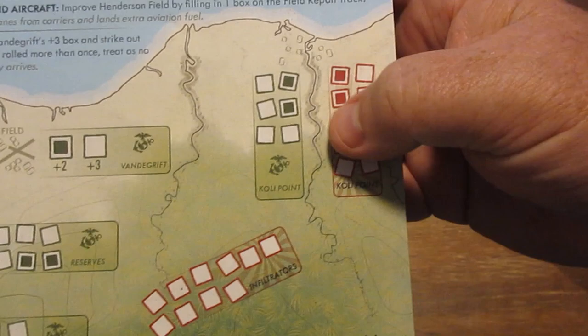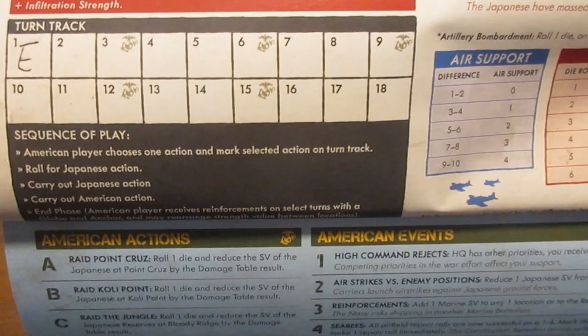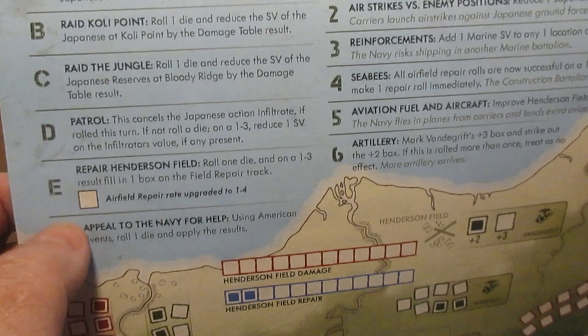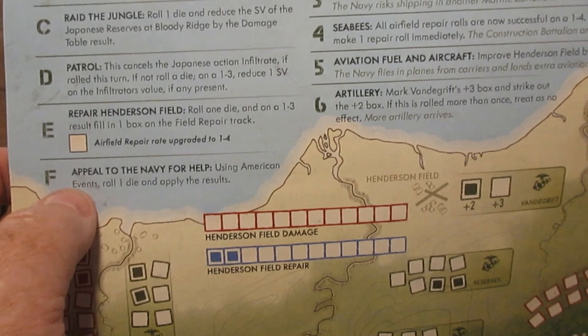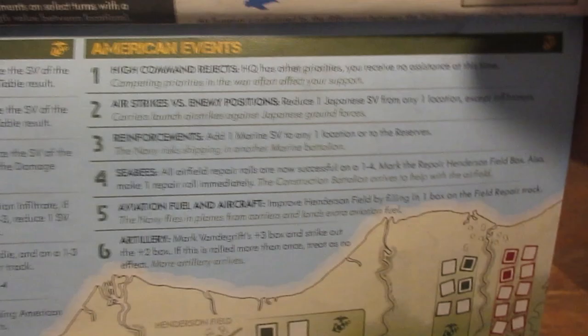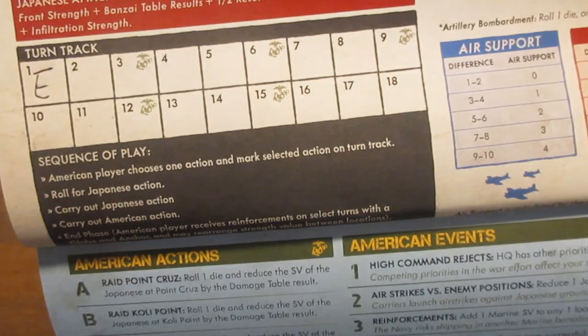The sequence of play: the American player is going to choose one action and mark the selected action on the turn track. There are 18 turns in the game, and the American player will pick one of his actions lettered A through F. They are: raid Point Cruz, raid Coley Point, raid the jungle which hits the Japanese reserves, patrol, repair Henderson Field which is important for victory, and F — appeal to the Navy for help, which sends the U.S. player to a random event table. For this game, I've chosen E — repair Henderson Field — and I'm going to write that on the turn track, noting that as the American action.